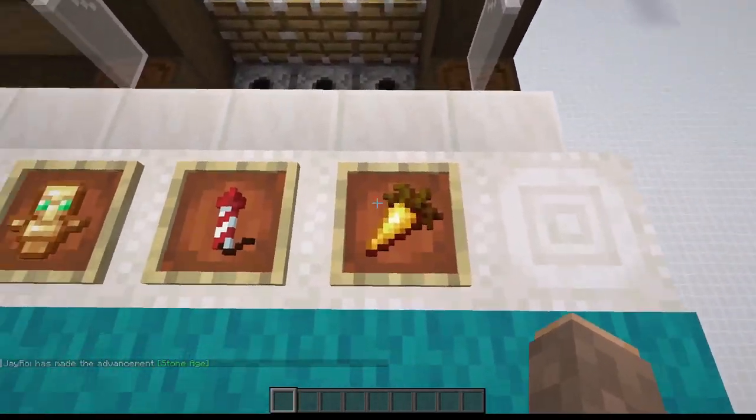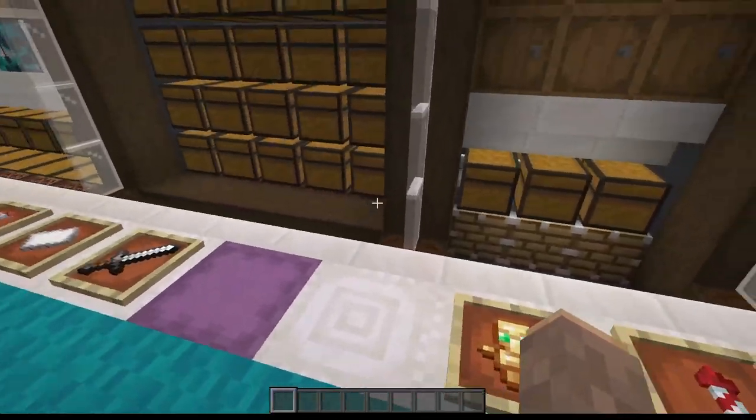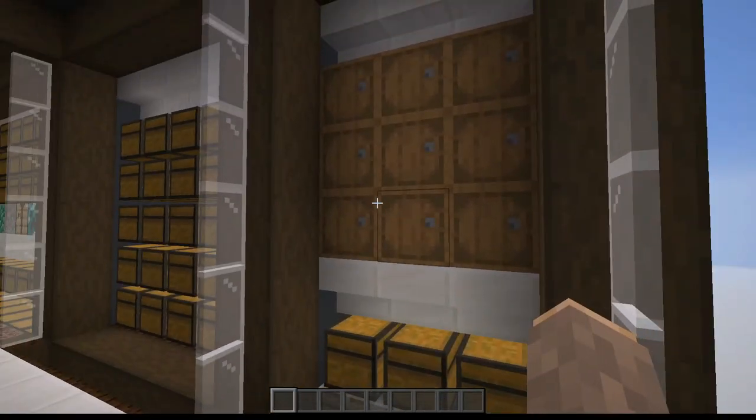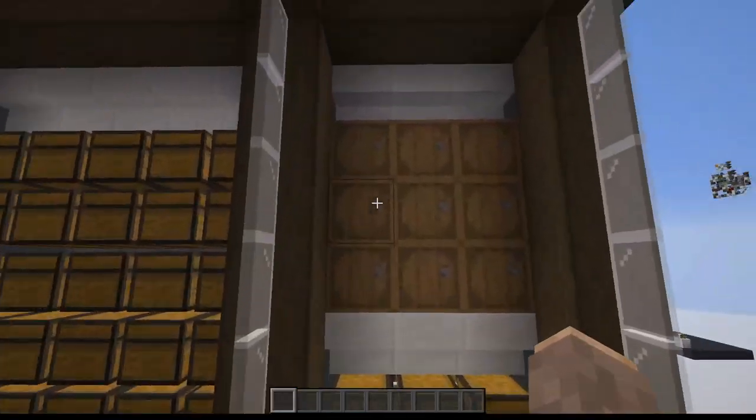These are intended for items you tend to grab a lot, like food, rockets, or totems — they could really be whatever you want. These barrels aren't part of the system, but they might be nice to just store some tools and stuff you don't want to keep in the actual system.